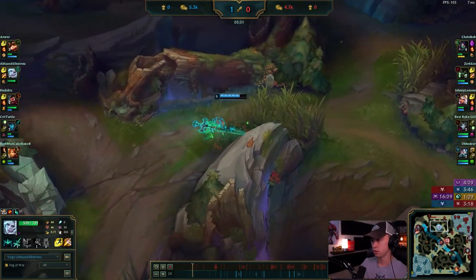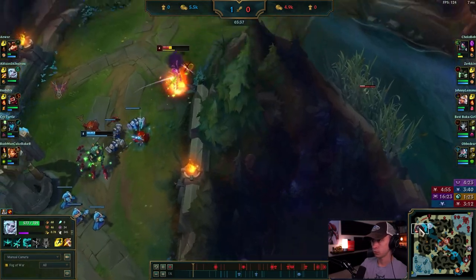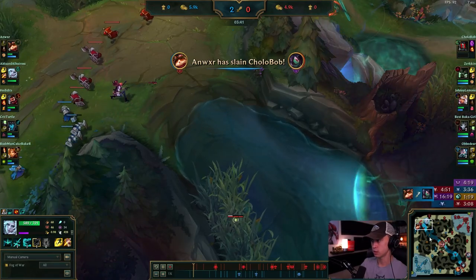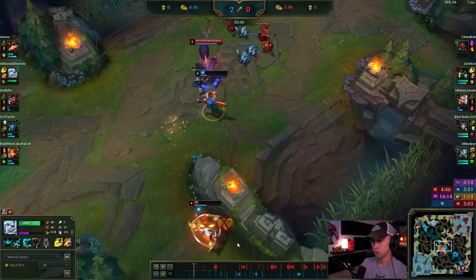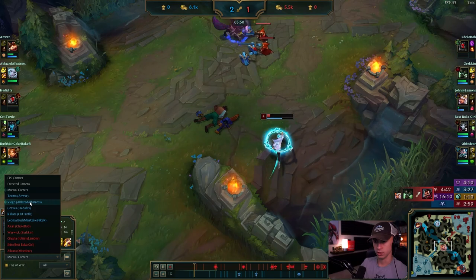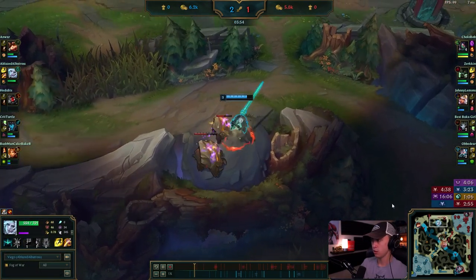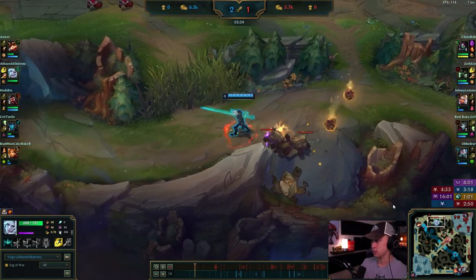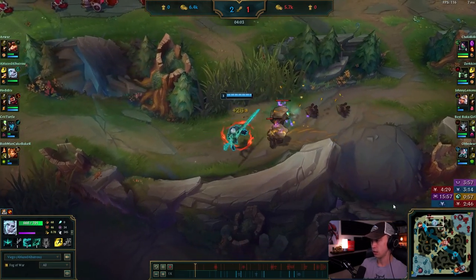Good start overall — you honestly probably have time to do a second camp here. Just steal red. That's unfortunate — he decided to do a level two duel with Warwick. He decides to take Krugs; I wish he would have done this sooner, but running the top side is not that bad.